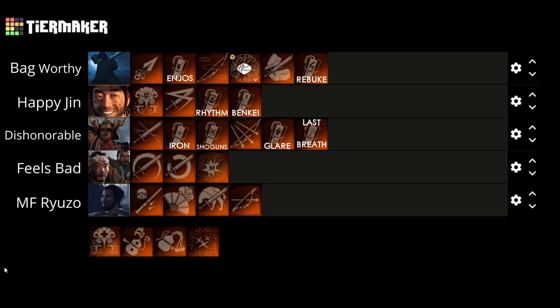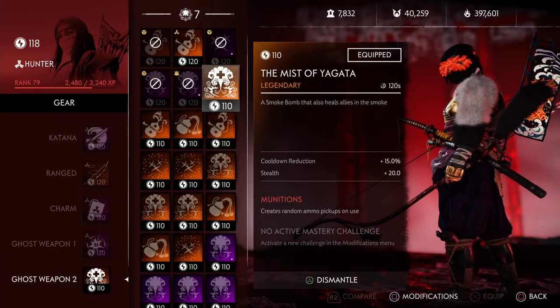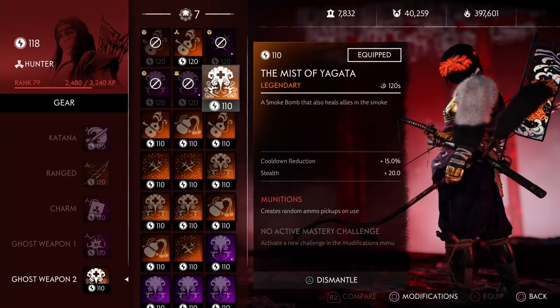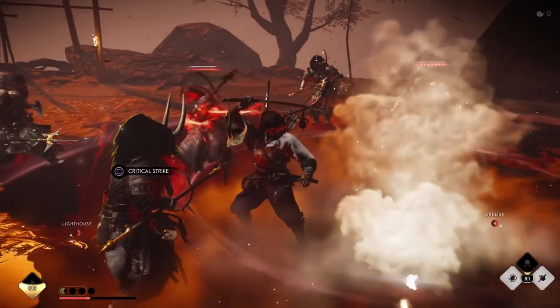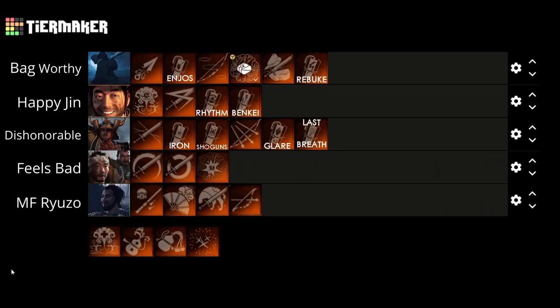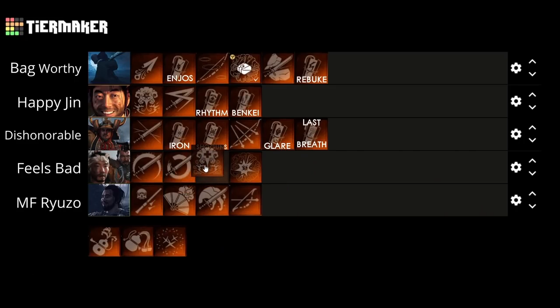Finally onto the Ghost Weapon 2 slot, we have the Mist of Yagata. This is another legendary that heals you and allies. Just like the Touch of Heaven, it's on a really long cooldown of 120 seconds, but in most cases you can't really mess up where your Smoke Bomb is thrown. So it's more reliable than Touch of Heaven, and it's going right above it in the Feels Bad tier.